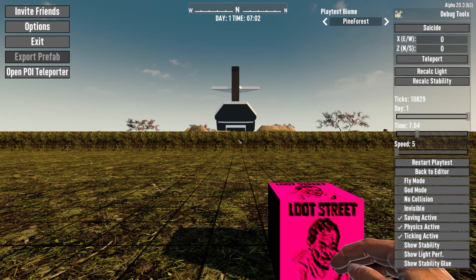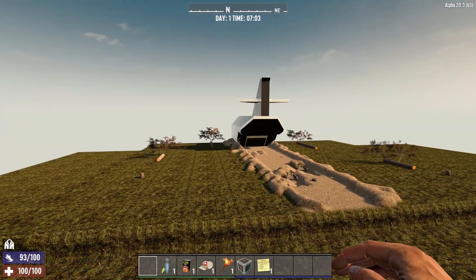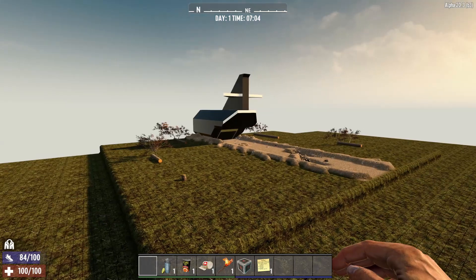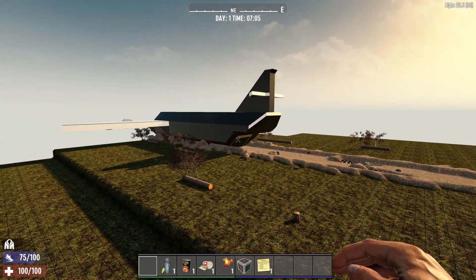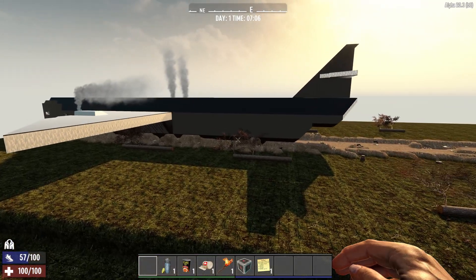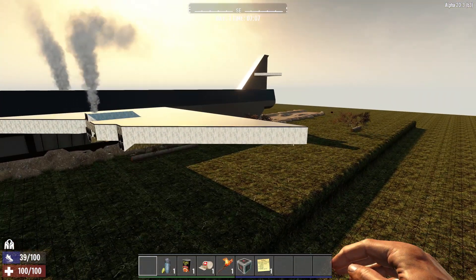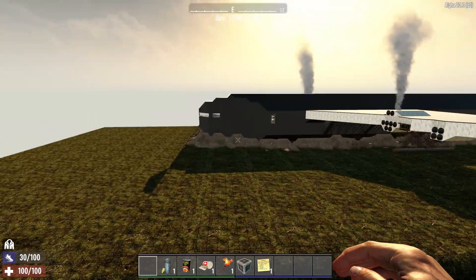Hey gamers, Smoking Tires from CTVI Gaming. I'm going to show you another prefab that we're bringing into our V3 map. This is a crashed airplane created by McKenzix — another very great POI from him. Looks like everything's working quite well. I've played through it a couple of times.